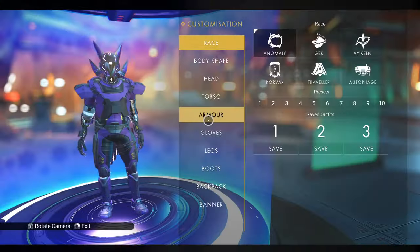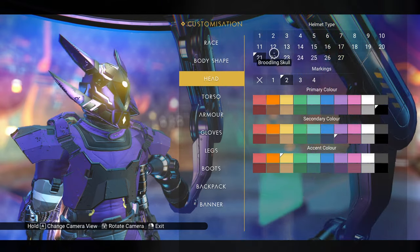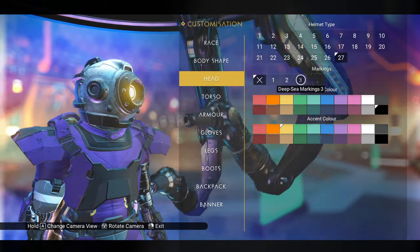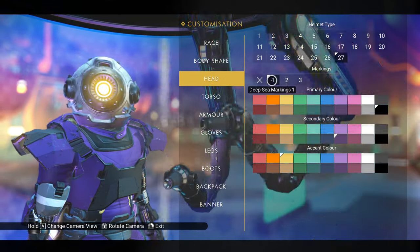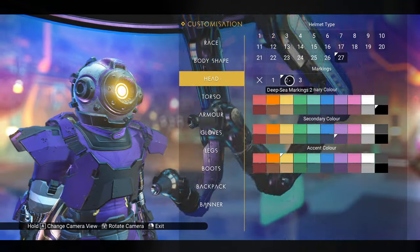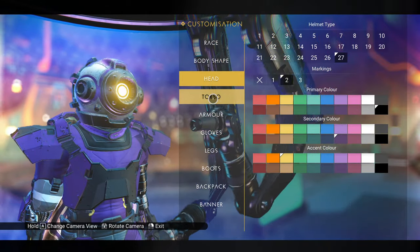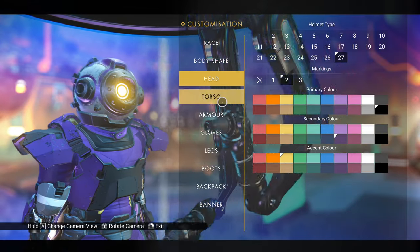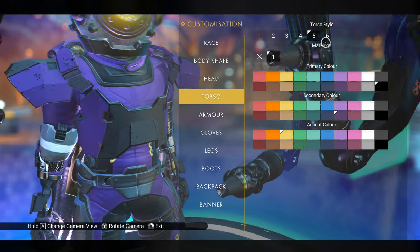Alright, here we are. We're going to stick with the same race body type. Helmet type: deep-sea helmet. What kind of markings can we put on this? I think I like this one — I'm going to go with that one. It's already got my colors on it, mostly purple and black. The yellow is reflected in the light in the front. I might actually switch over to this temporarily and go through the anomaly mission with it.